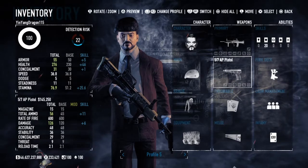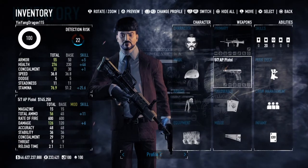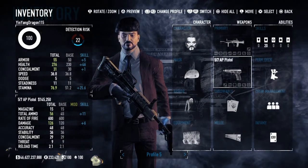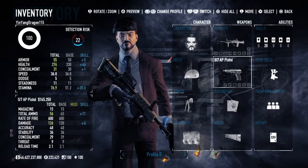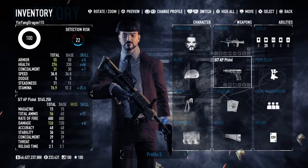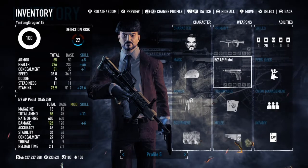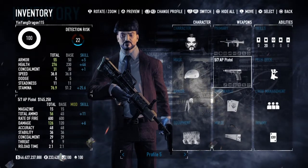The Five-seveN is a Belgian pistol manufactured by FN Herstal. It was made in the 90s, more specifically 1993 to 1998, alongside its brethren the P90. It was put into service in 2000 and is still used today by 20-plus nations. It was used in the war in Afghanistan, the Indonesian offensive in Aceh, the Mexican drug war, and the Libyan civil war. The caliber it fires is of course the FN 5.7×28mm round, as its name implies.